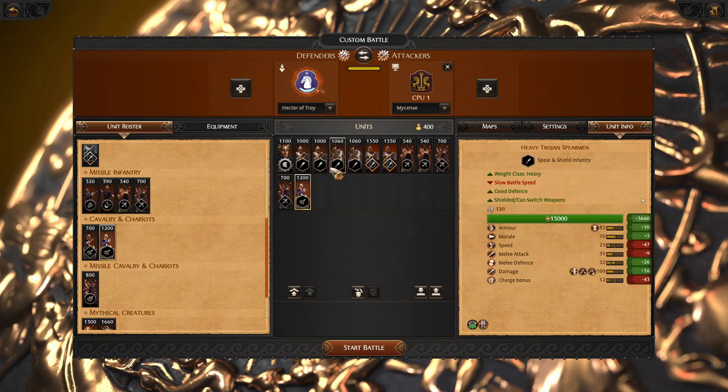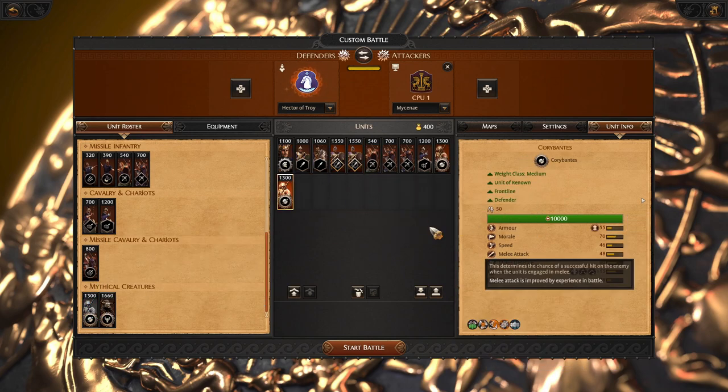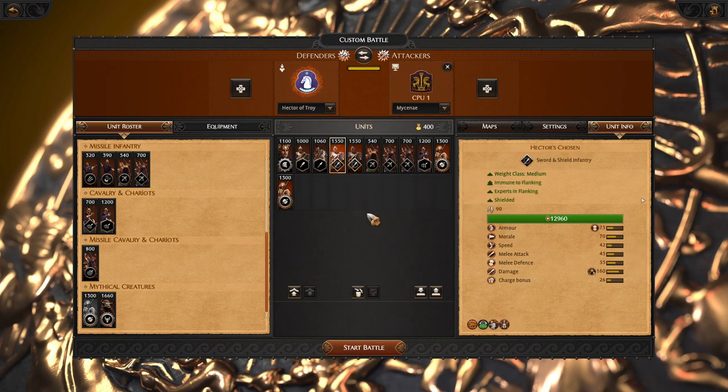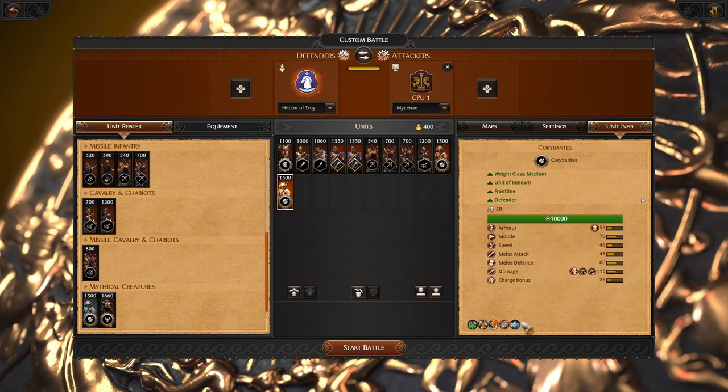In the truth mod we can also bring Korribantes. Korribantes are a very solid spear frontline — they are similarly strong as Hector's Chosen. Even though Korribantes have been slightly nerfed, they are still pretty strong thanks to their Shield Wall formation.